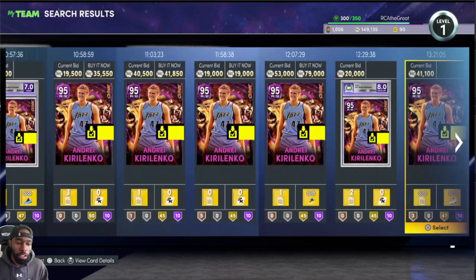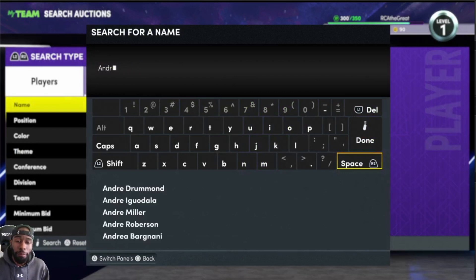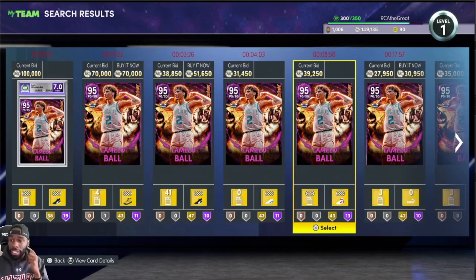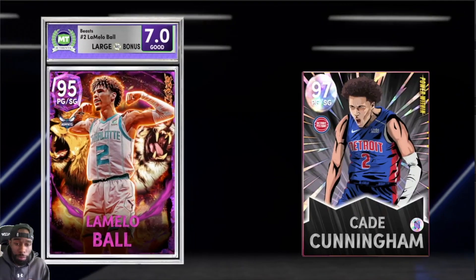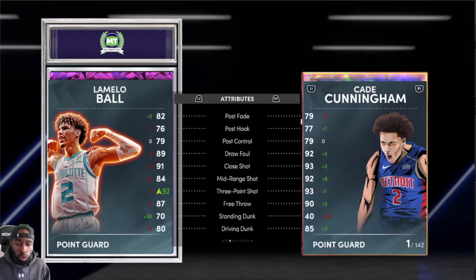If you can find one with extra badges in the auction house, grab him up. Let's move on to the next one — LaMelo Ball. He's actually one of my favorite point guards in the game. If you can find pink diamond LaMelo Ball, I'm actually selling mine right now with 20 Hall of Fame badges for 100k. This card is amazing. Let's check him out compared to Kade Cunningham: 6'8 versus 6'6, 92 three-point shot with a shoe, Kade comes with a 93.